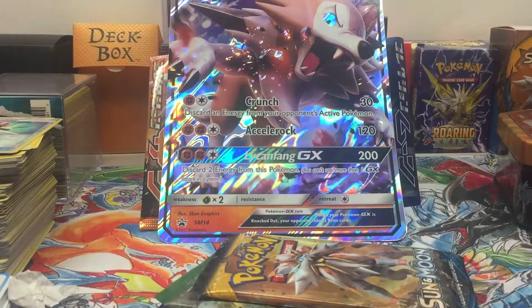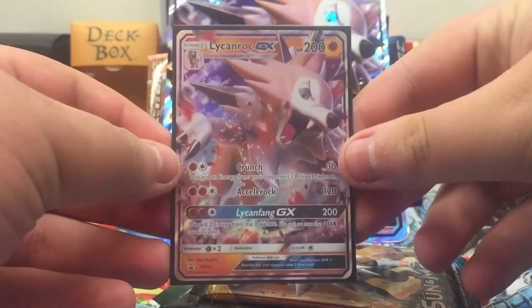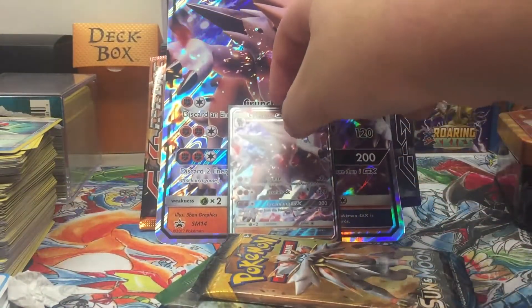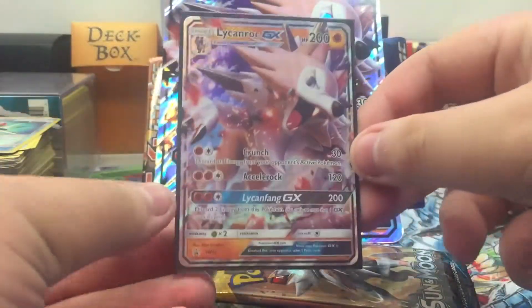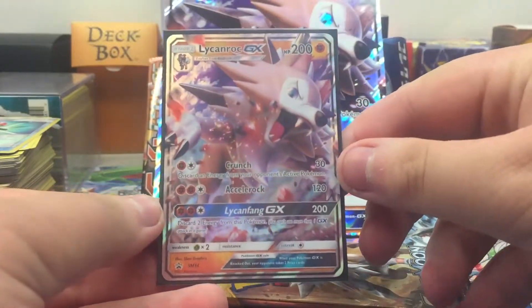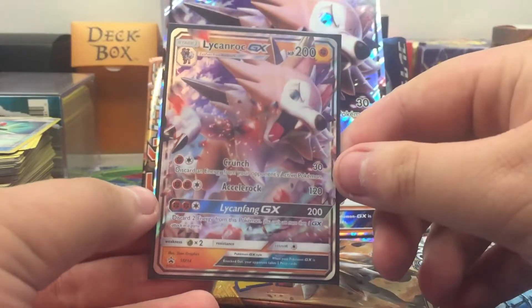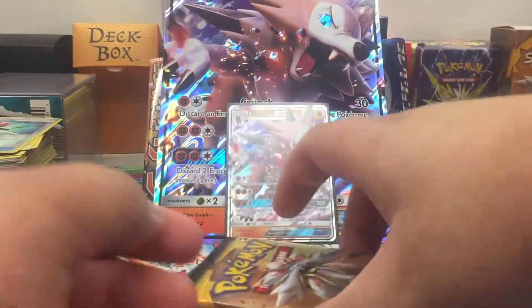I'll sleeve up the little card. I got big sleeves for the big card, by the way, that I'm hanging up in my dorm currently. There is the Lycanroc GX promo — the little one. Let's look at the moves.